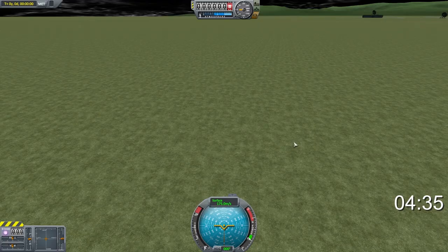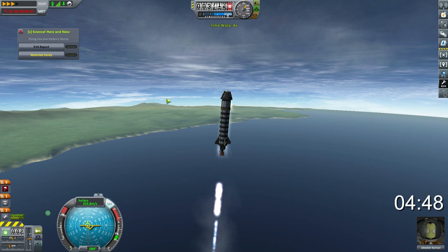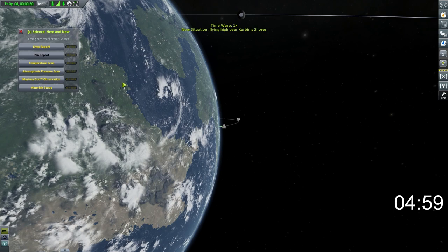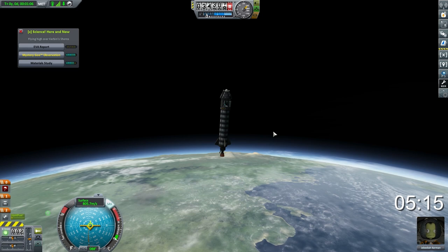At 438 seconds, we lost a few seconds mucking around. We're not picking up the material study yet — we want to leave that for when we escape the atmosphere, because it's going to give us more science points. We're going to time accelerate using physics warp as fast as we can, which is really only around three times acceleration, because four times seems to break this thing apart. X-Science is giving us a heap of new science instrument readings as we're now classed as flying high over Kerbin shores. I didn't mean to grab that material study early — we'll reset that.